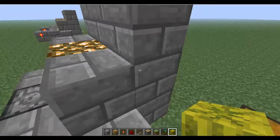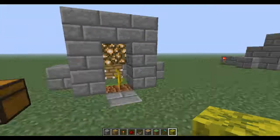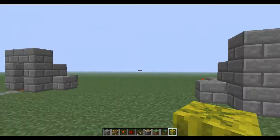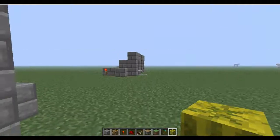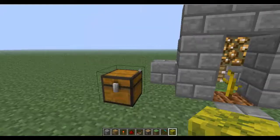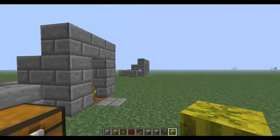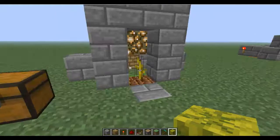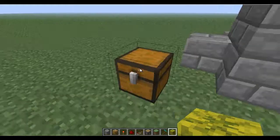For this contraption, there are two kinds of versions. There's a single version, which is a bit more compact, and then there is the side-by-side version where there's multiple. Now with this side-by-side version, it does require one extra piece of redstone and one extra block. It's nice to maybe even build that version, even if you plan on just making the single version, because then if you ever decide to transition it into a multiple one, you can do so.